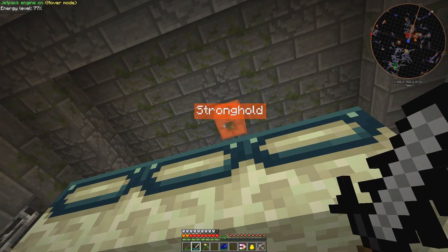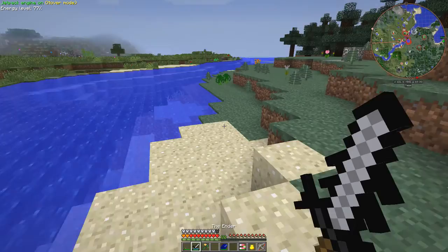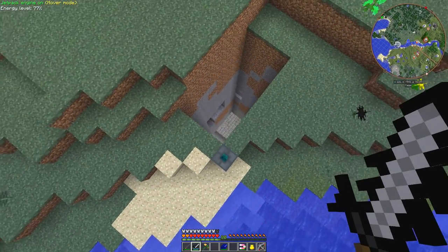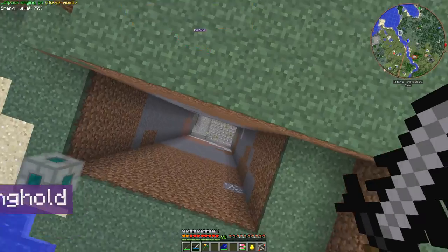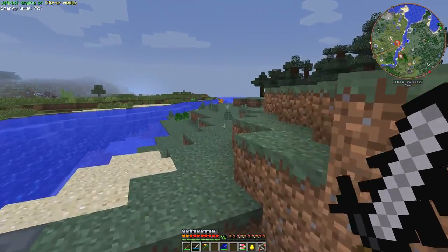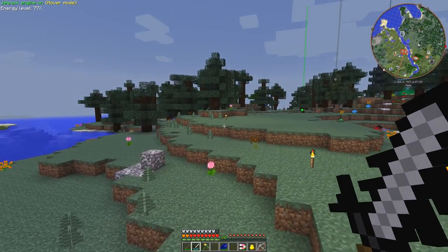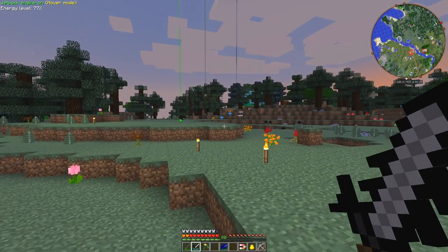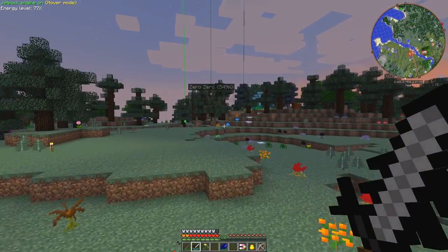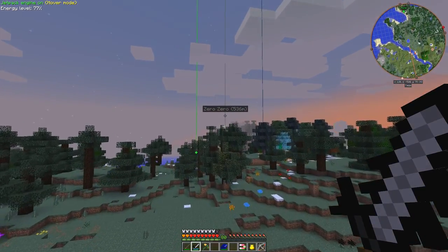Let's go back to the farm now and the stronghold, which is actually outside. That's what the stronghold looks like. To find the stronghold you simply throw ender pearls and go in the direction - you have to know approximately where it is. You have to be around about 125 blocks from the zero zero point, and that's where zero zero is here.